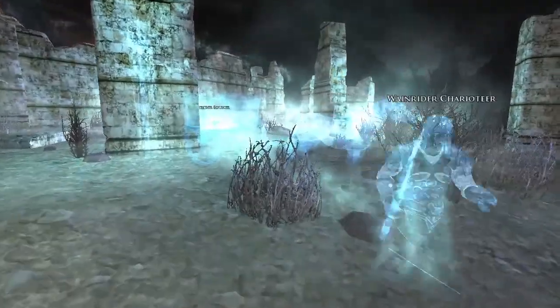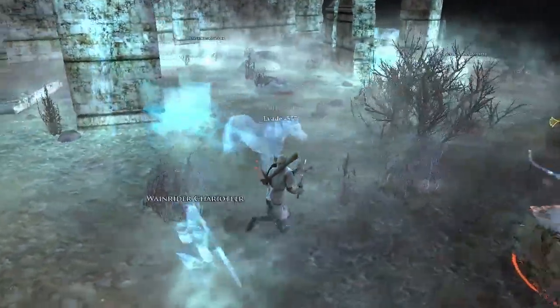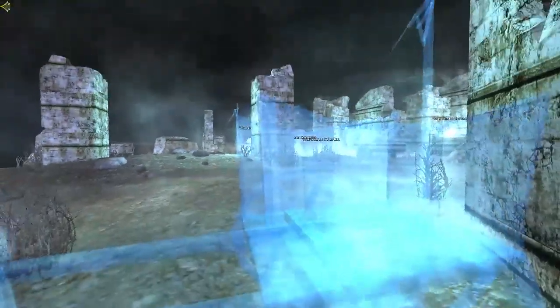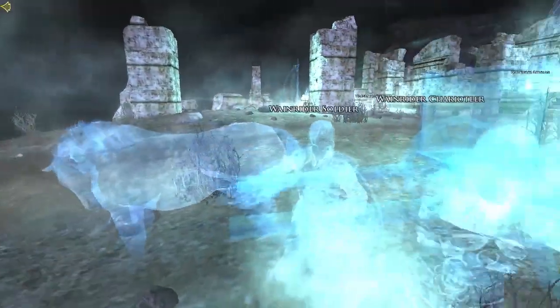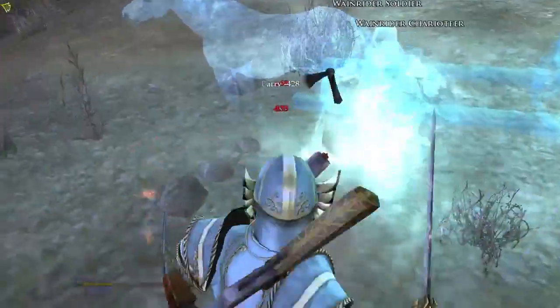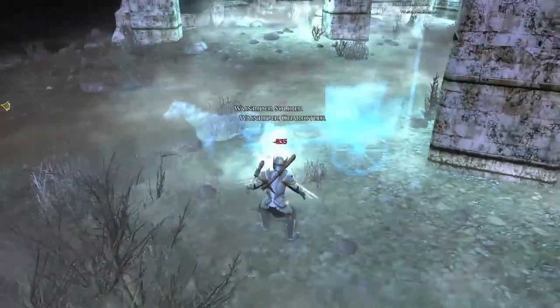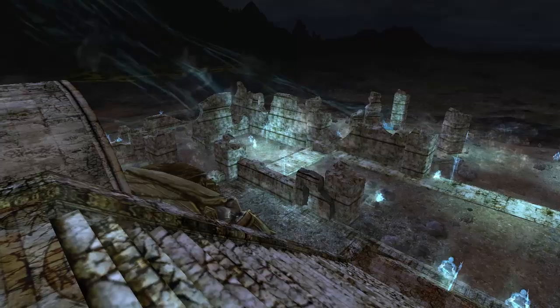You can actually see there's a Wainrider charioteer and there's a chariot here — he's got a chariot, which is pretty cool. It looks like he's basically a spearman with a long spear. It's kind of hard to see because he's dead, but it's pretty cool.